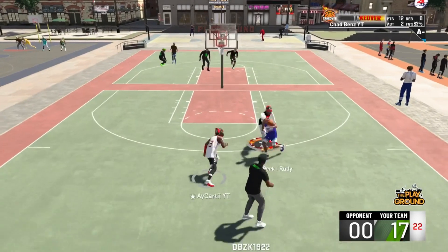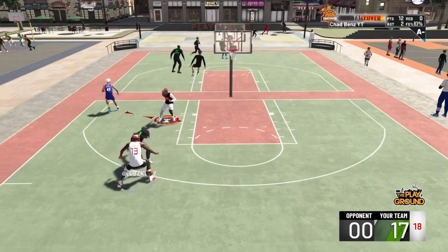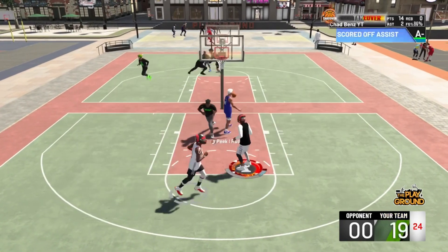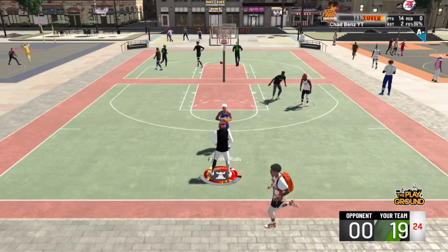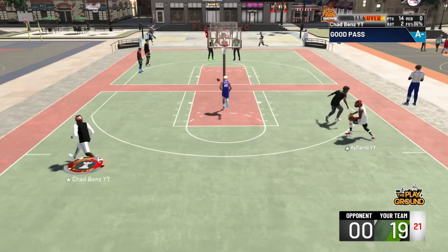Pro 2 is going to be the move you want on every single guard ever, because it's not flashy — it just gets you to the bucket, you know. Take one little quick step.